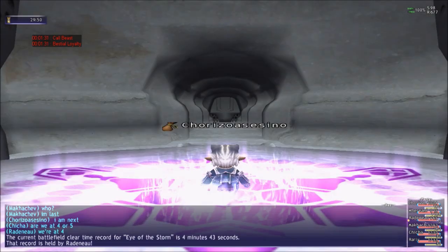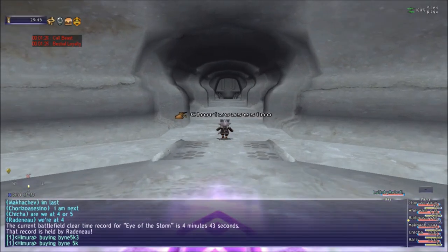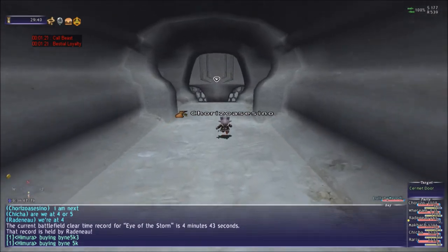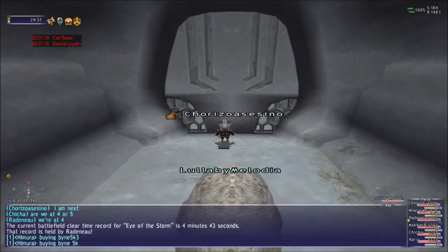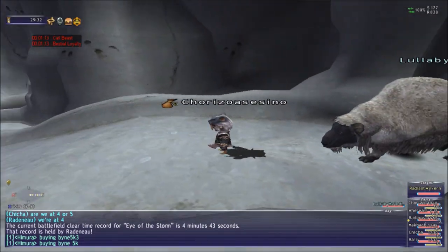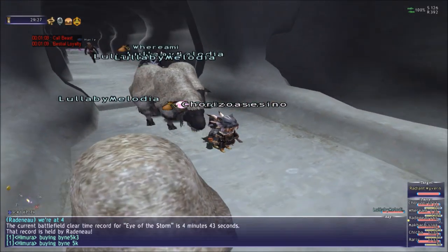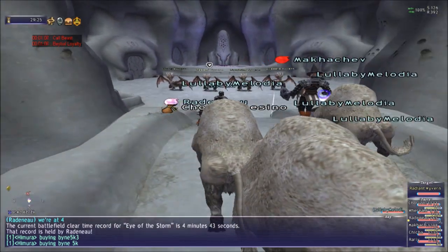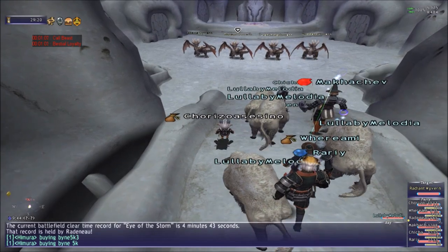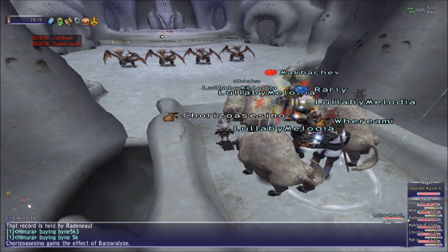Really, it's not that complicated. We're going to use Beastmaster because we need 4 tanks, because we're going to face 4 dragons. Every person is going to attack one dragon. The other two are going to be DPSing the dragons. So they're going to go one by one and kill them. Every person is going to take one dragon.